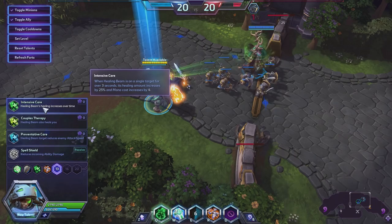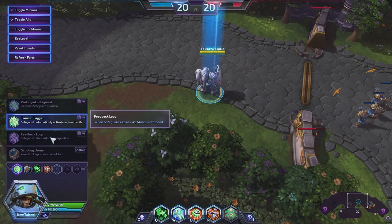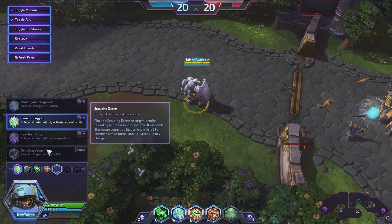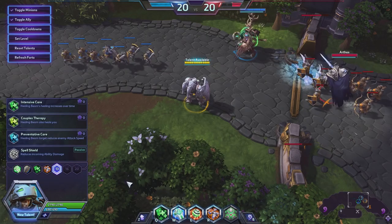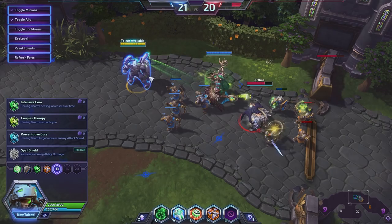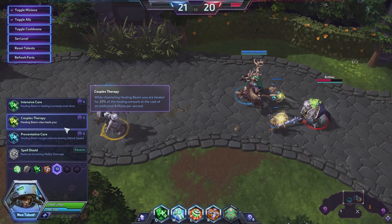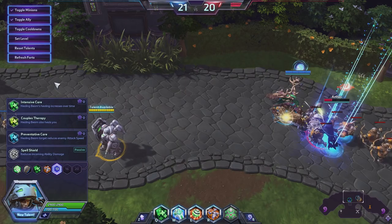This does have a mana cost. It's hard to test in here — the Healing Beam has a 15 mana cost per second and we have 690 mana, but it wasn't draining mana before, which has to be a bug. It doesn't show you the mana cost when you're actually healing, only when you're sitting still ready to heal. So yes, this does have a channeling cost of 15 mana per second.